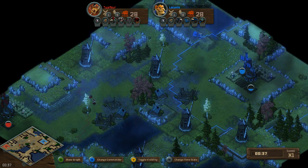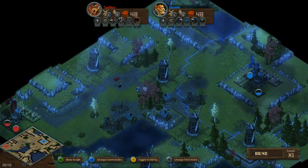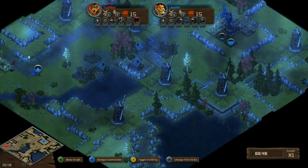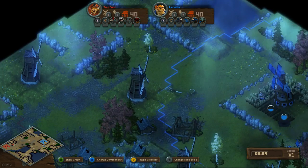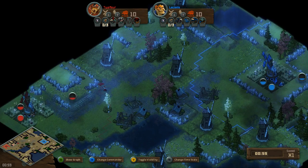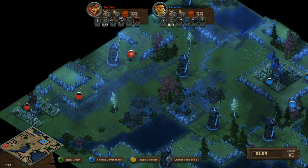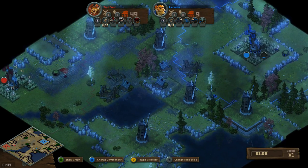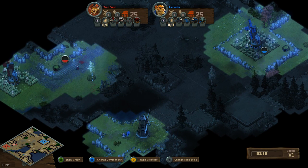Looking at the map, it's pretty much constrained to the top corner. The bottom area is pretty out of the way, so someone could get a sneaky base down there and hide it for a while, but I think the action will mostly be in this top corner. Both players have mirrored starts at the moment, both going up to seven farms and building a warren. Players are just scouting around the map.